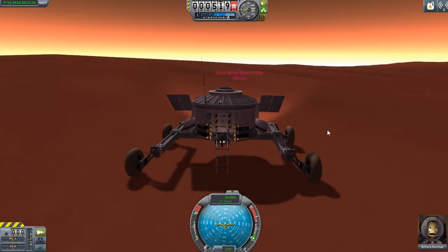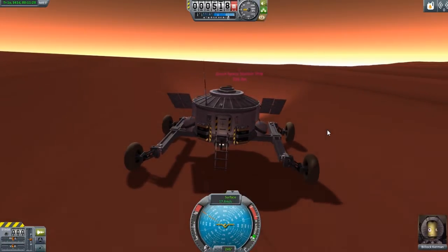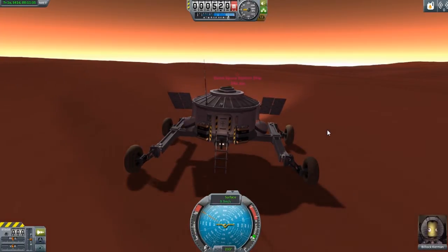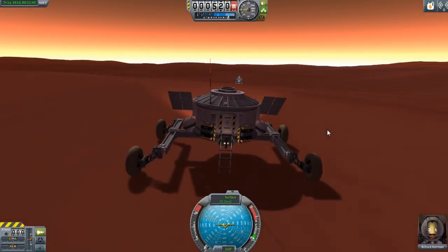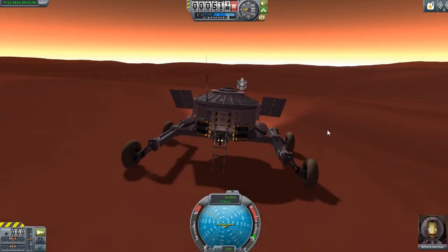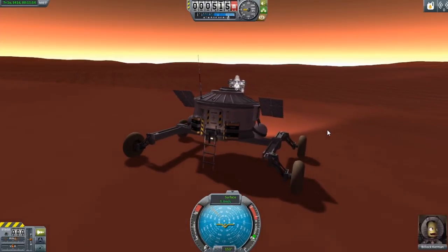I could enable the SAS. I think we should slow down first. Come on, slow. I'm just fearful that I'm going to drive right over the hill and drive right into the lander here, which would not be good.